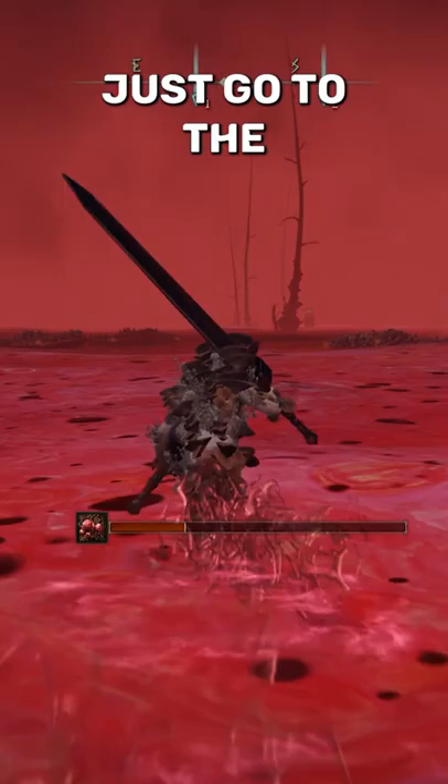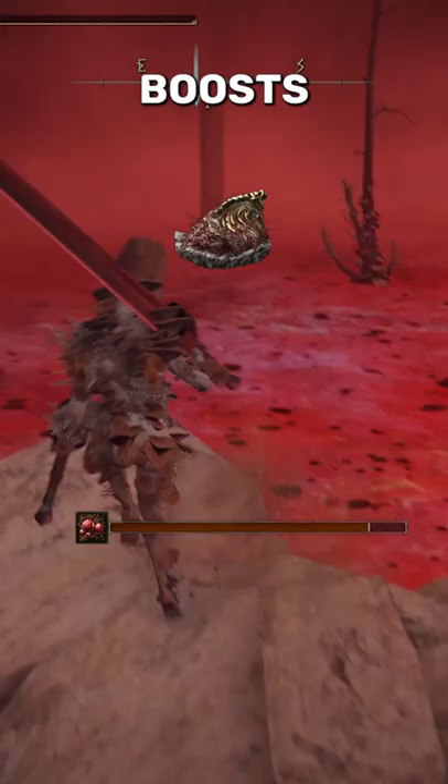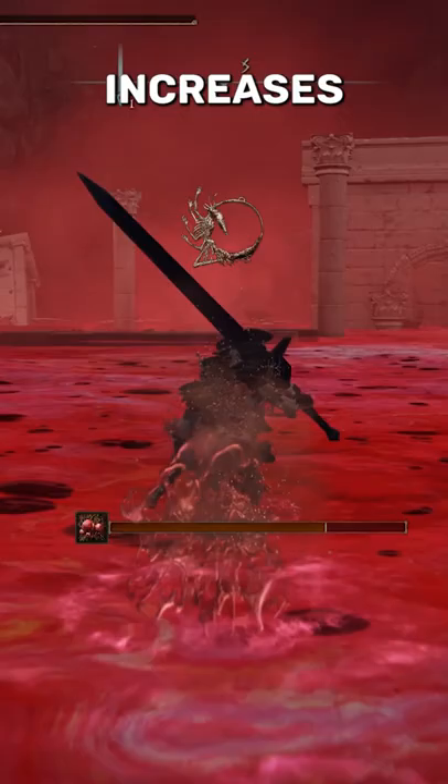You can also run some Talismans to do more damage: the Shard of Alexander, which greatly boosts the Attack Power of Skills; Kindred of Rot's Exaltation, which increases Attack Power when Poisoning or Rot is in the vicinity; Magic Scorpion Charm, which raises Magic Attack Power; and any others that could help you with the build.